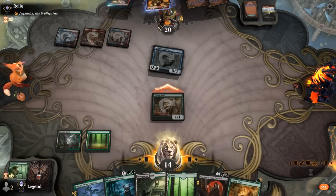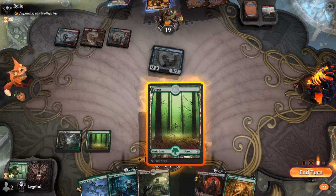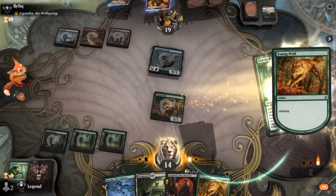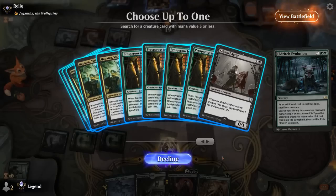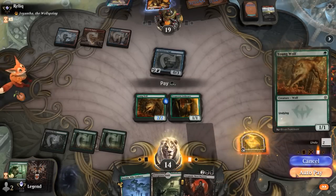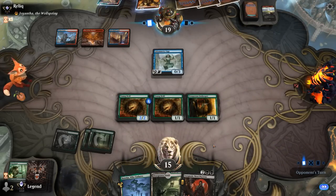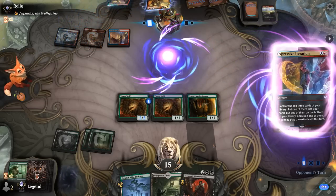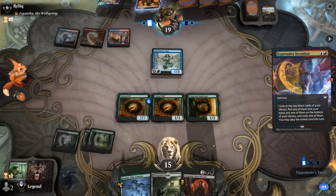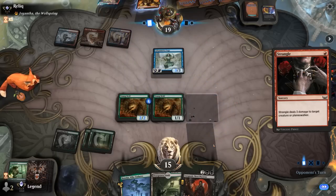Attack for one. I'll need to take two off Overgrown Tomb, although I might find an untapped black source next turn. Get Innkeeper, and with the treasure, play Young Wolf. With Yawgmoth next turn we can start going off — hopefully they tap out without killing anything. Strangle could take care of our Innkeeper. At least we're only taking three.